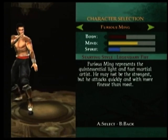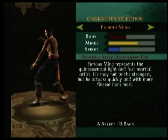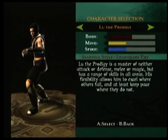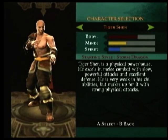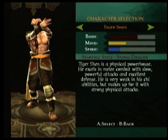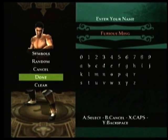Next up, we have Furious Ming. He represents the quintessential light and fast martial artist — may not be the strongest, but he attacks quickly and with more finesse than most. Next is Liu the Prodigy, a balanced character, a master of neither attack nor defense, melee or magic. Tiger Shen is a physical powerhouse who excels in melee combat with slow, powerful attacks and excellent defense. We're going to start this demo with Furious Ming, a very fast character.